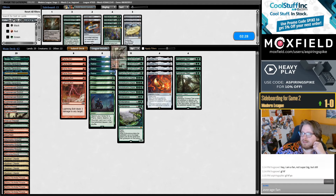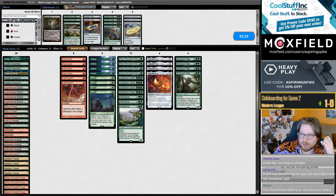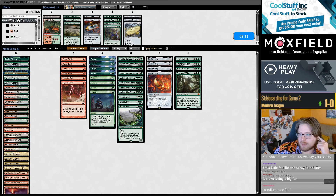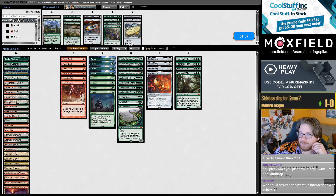I'm going to trim a Thicket. I think I want to cut a land for the Cavern. I want to keep all my Mountains in — I can't really go down more. I guess I'm just going to cut a Thicket and lose the likelihood of having Sunken Citadel double Thicket, which are pretty good draws. Maybe I could trim a Castle instead — trimming a Castle is fine because it's kind of awkward with the Cavern of Souls plan.